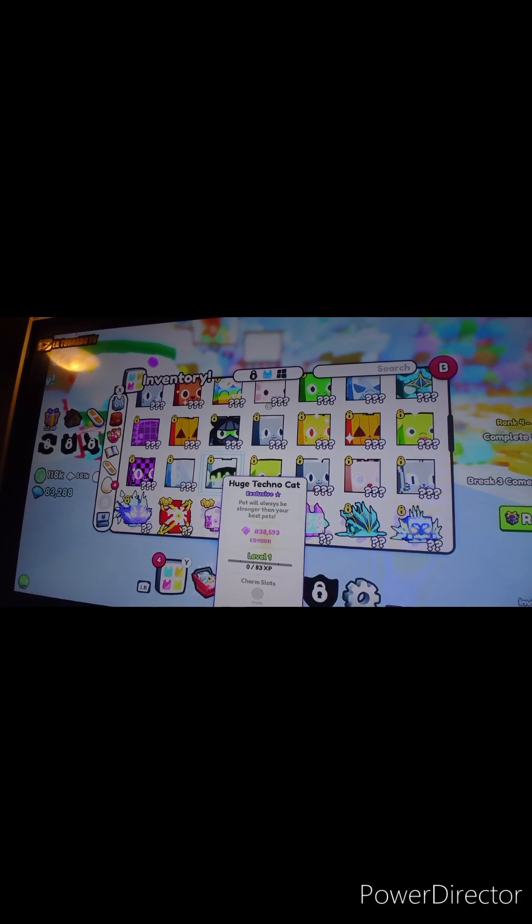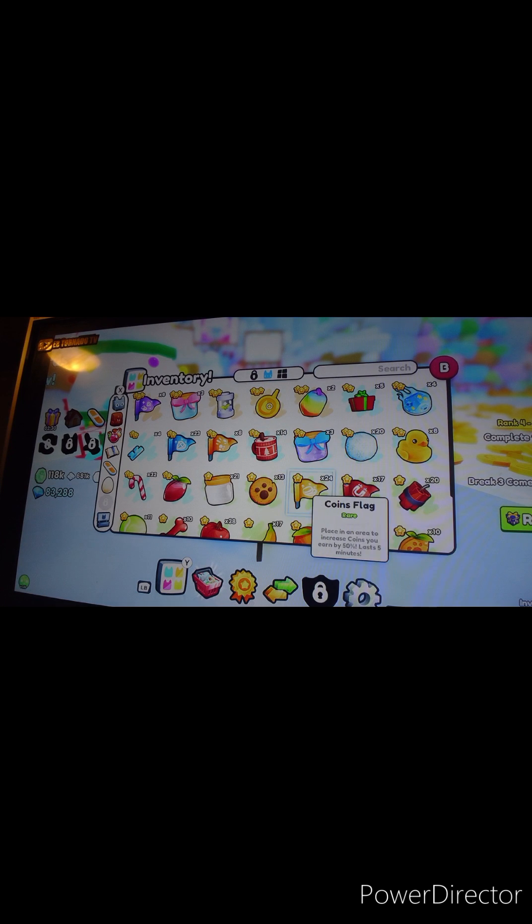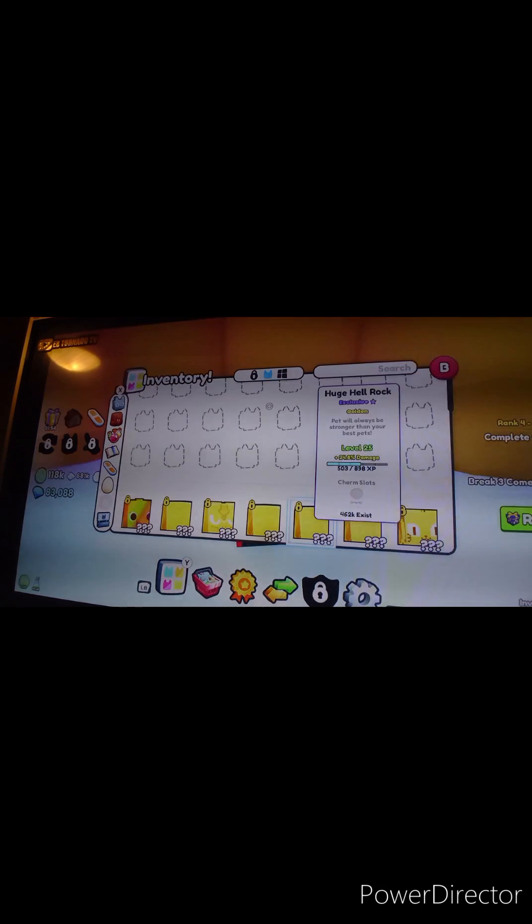We just redeemed the exclusive DLC code — there it is, the huge techno cat! We have a bunch more to redeem, plus one legendary present which we'll open at the end. I'm spending every lucky potion I have — I am full luck. Now we're going to our lucky spot, starting with the season two rare gift, spamming it for luck.